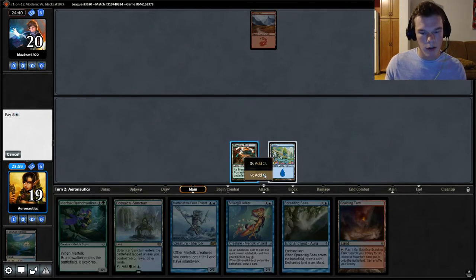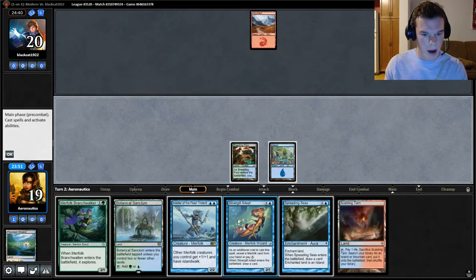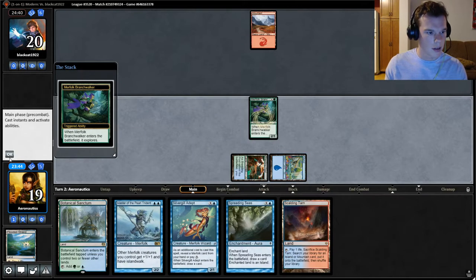I guess the Silvergill's fine. I've never really thought about it — what do you play first? Do you play the Branchwalker, or do you play the Silvergill first? Maybe the Branchwalker represents more power, so you play the Branchwalker first. We'll give that a shot.